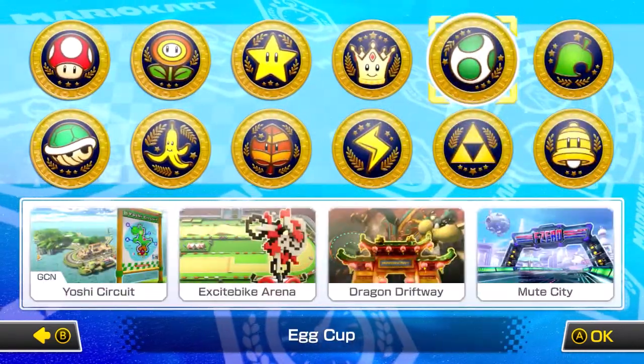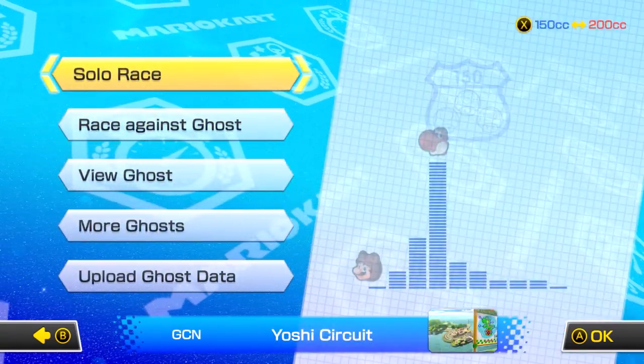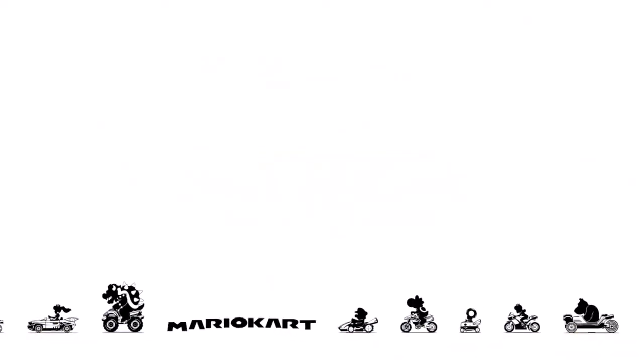The Flower glider is the main one I use online. We'll be starting off with Yoshi Circuit doing a solo race with the high acceleration version, and then moving on to racing against the ghost with a high speed version. Let's get straight into it.